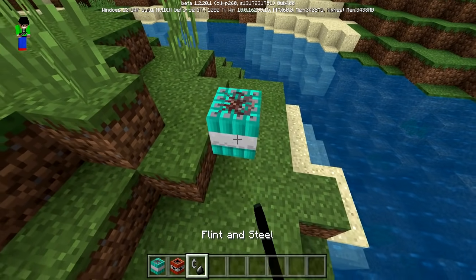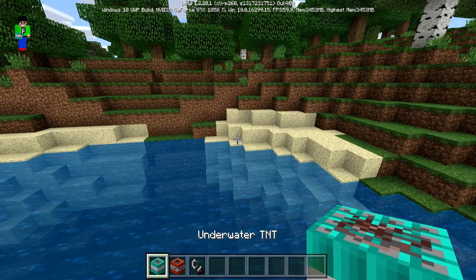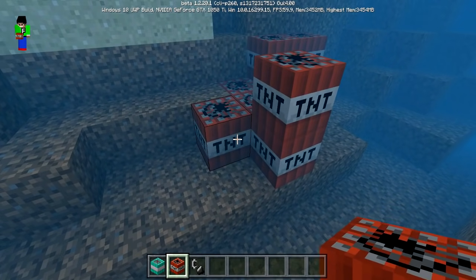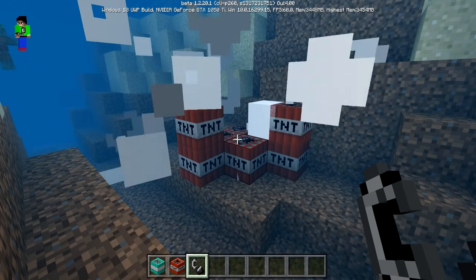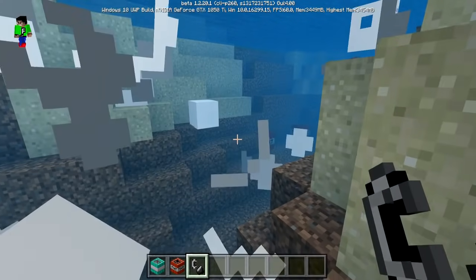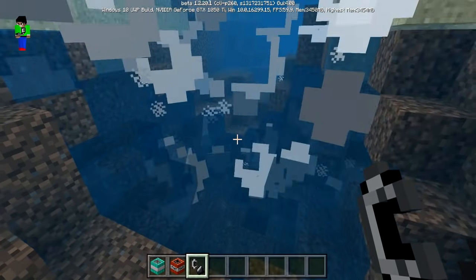It just works like normal TNT on land as well. But this underwater TNT is like an upgraded version because you just can't blow anything up with normal TNT underwater - no matter how many you put down, it's just going to do nothing. But if you do just one with the underwater TNT, it's going to do damage and it's actually going to work. Very, very cool.